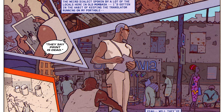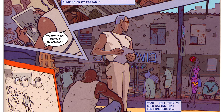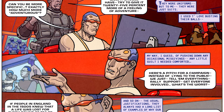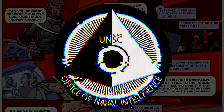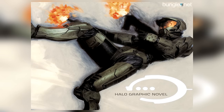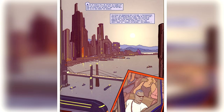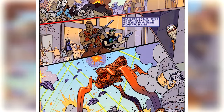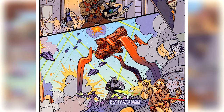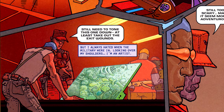Benjamin Giroux was a war journalist in the 2500s. However, the term war journalist is used rather strenuously in this case. He was technically freelance, but his primary bank roller was none other than the Office of Naval Intelligence, so you can probably see where this one's going. Ben's first major entry in the universe was in the graphic novel released by Bungie in 2006. The story, Second Sunrise Over New Mombasa, told the story of how Ben escaped the Covenant's invasion of Mombasa, armed with a significant discovery.